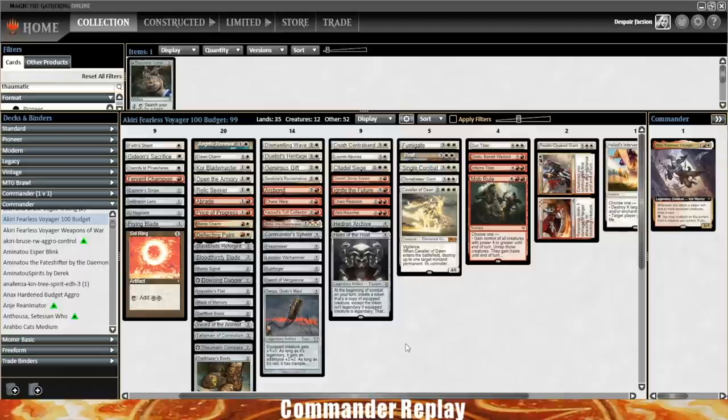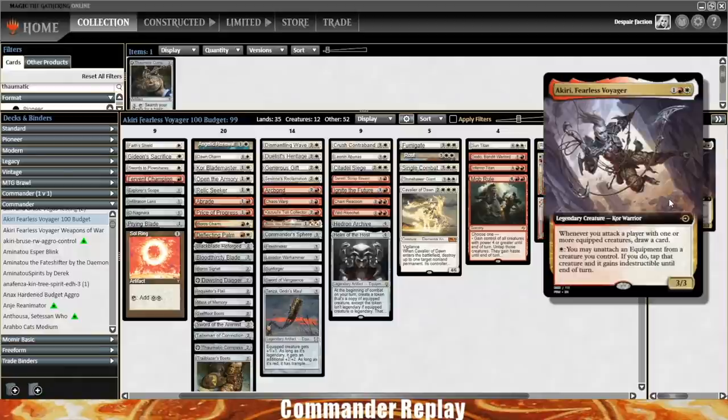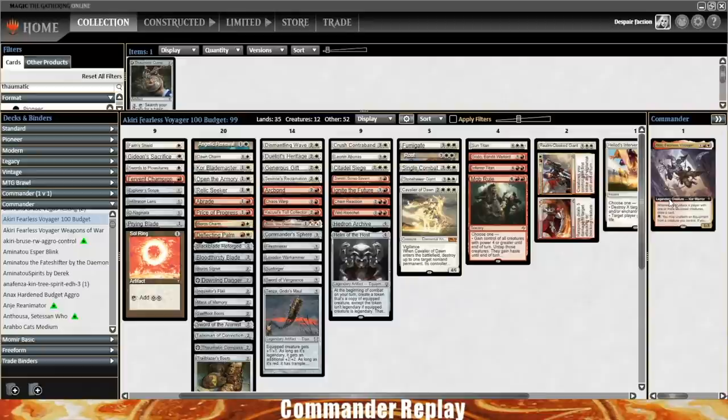This is not a blazing fast Voltron deck — it's about sustaining the game and having answers to a lot of different things, using that protection ability on Akiri when it makes sense, so it's a lot of holding mana up. Probably need to get a little bit more instant speed to better accommodate for that. I might tinker with this deck list a little bit more. Anyway, I hope you guys enjoyed the video. As always, feel free to comment, like, or subscribe. Thank you for watching.